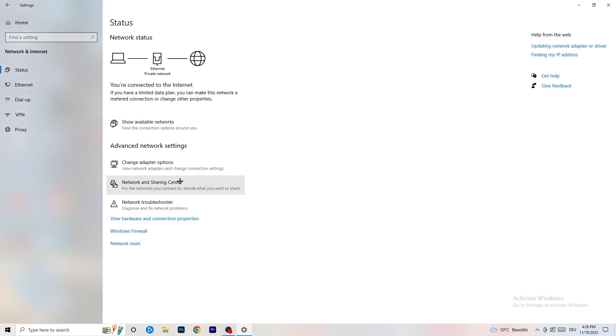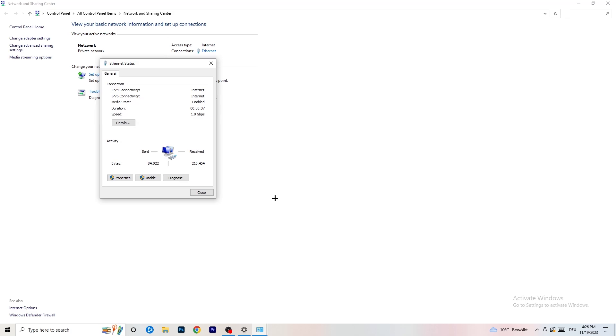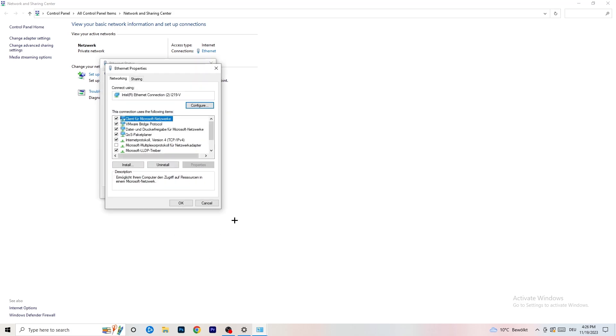Now go to Network and Sharing Center. From there you can also go to Troubleshoot Problems and let Windows find any related issues. You can also click on your connection — it will appear as blue text, either ethernet or Wi-Fi — and click Diagnose to check if there's something wrong with it. If there isn't, click on Properties. Note that you need administrator permissions enabled to access Properties.